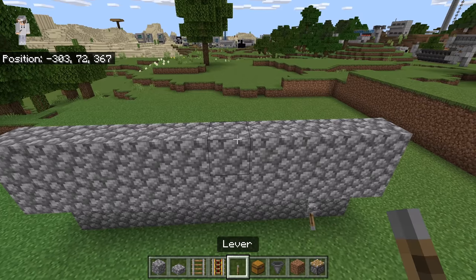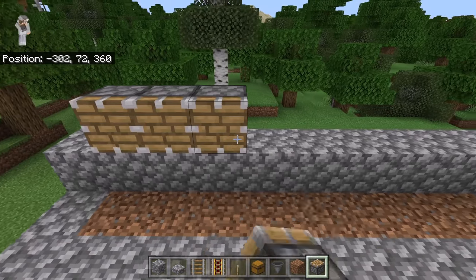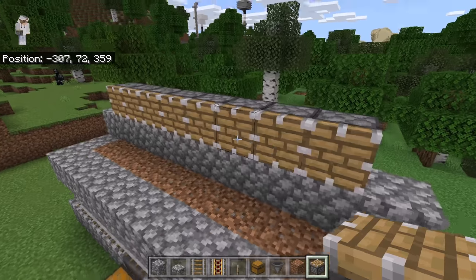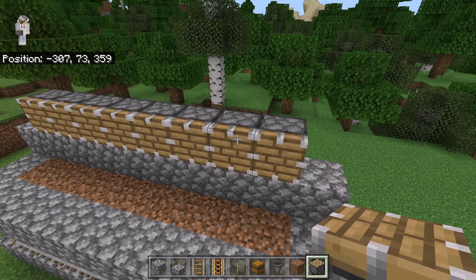The next step is to come back to the front of the farm. Now place eight pistons over here — one through eight. Make sure all those pistons are facing this way. Those pistons will automatically harvest all the bamboo that grows in this farm.